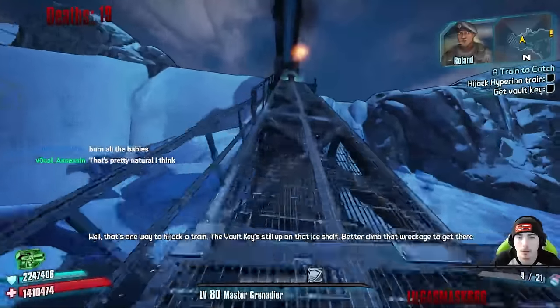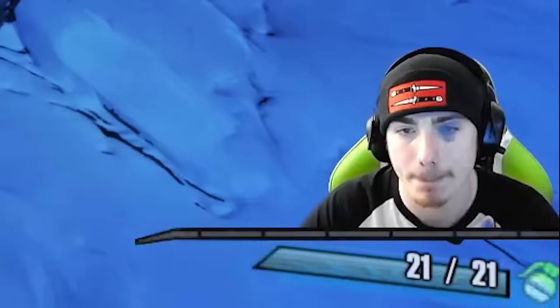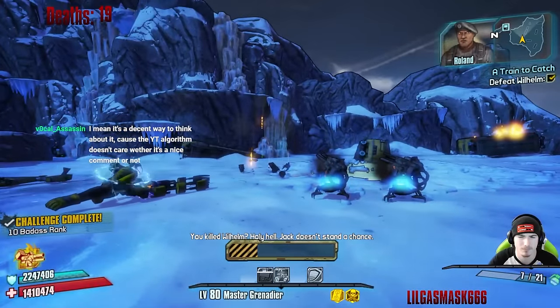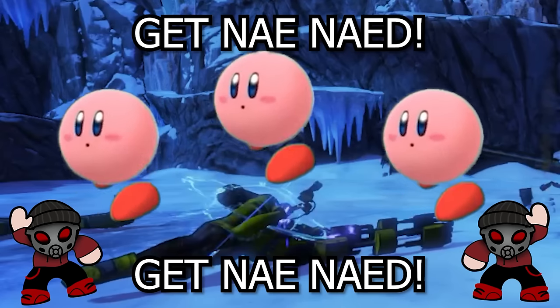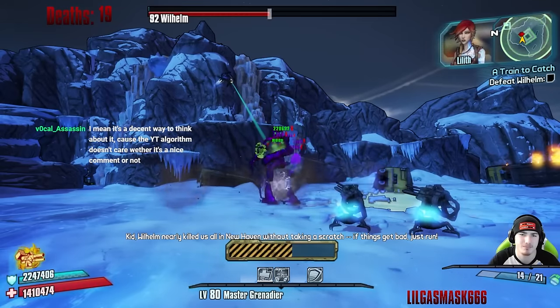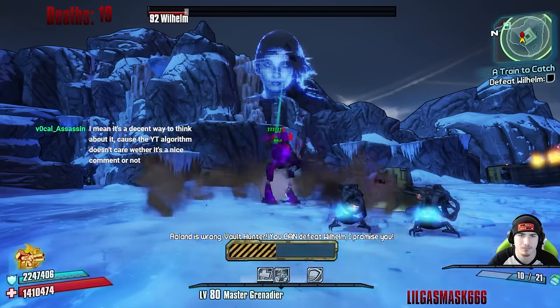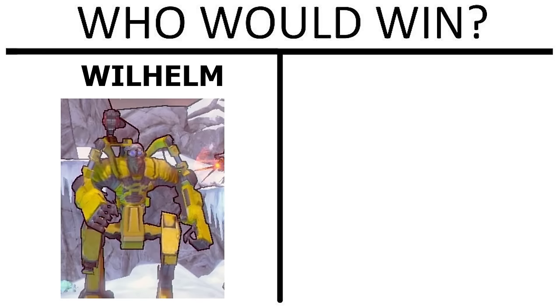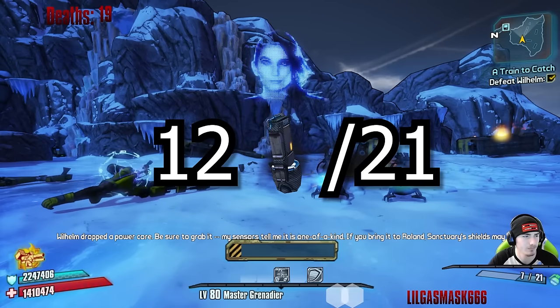With the train derailed, we made our way to fight Wilhelm. Preparing for my second tough fight in a row, my courage kicks in and I run in there — but homie just gets styled on. I literally just stood there pressing one button. It was so easy that I had to double check that I was still on OP10. Tell me, who would you rather fight? Wilhelm, the ultimate killing cyborg, or a blue freaking toaster? Wilhelm fight: 12 fastballs out of 21.